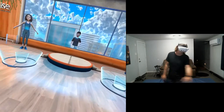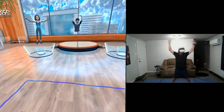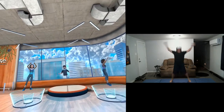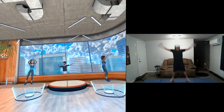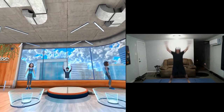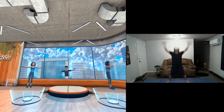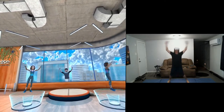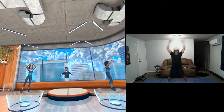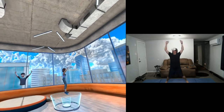Movement number two: low impact jumping jack. Reaching out, tapping our toe to the side, coming back to center. We're going to do real jumping jacks — remember to reach those arms as high as you can. If you want to speed it up, feel free — it's the final round. Get those shoulders going, nice and stable in your hips. Moving and grooving. We got five, four, three, two, and one.